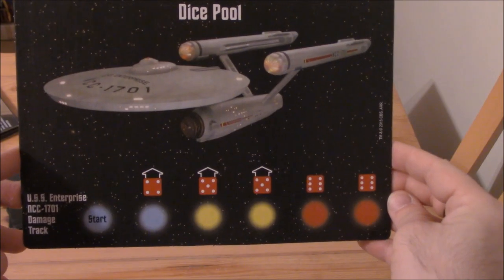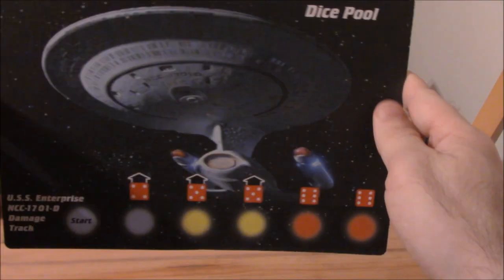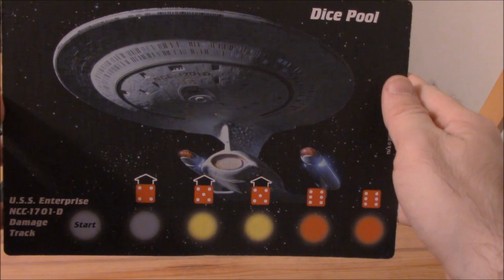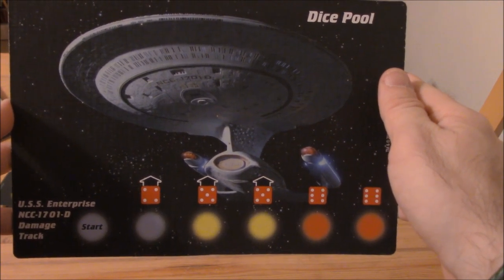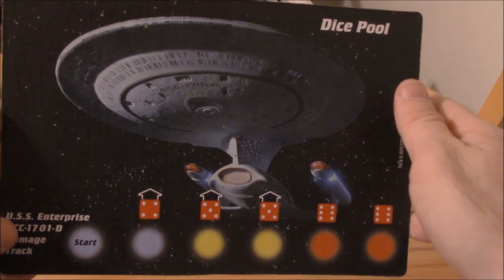So you choose your Enterprise — the original series Enterprise, or Next Generation's Enterprise D. The stats are exactly the same, and unless you're going for some serious world building, it doesn't matter. I like the Enterprise D's design, so we're going with that.